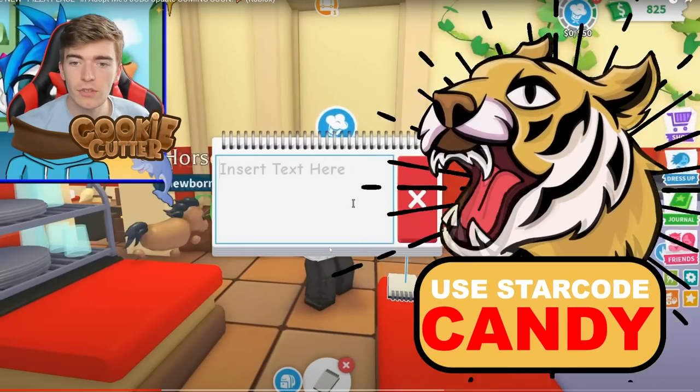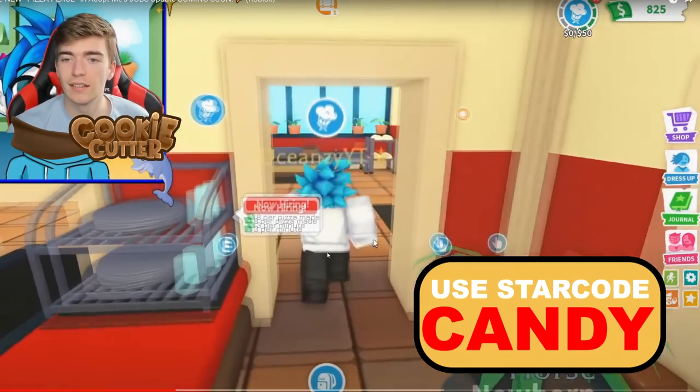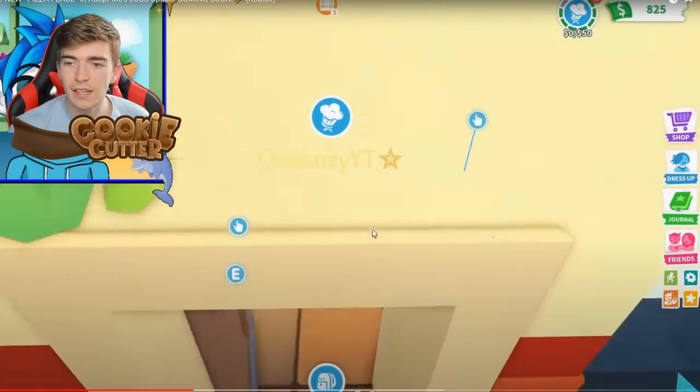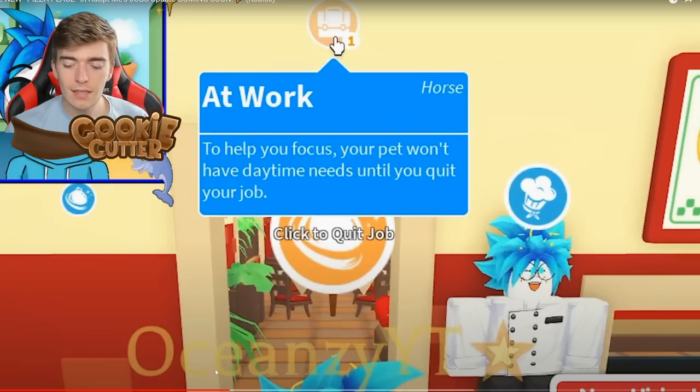There's a notepad and you can leave notes on it, which is really interesting. You can also leave orders. You can be like a manager, or even employee of the day. One slightly notable mechanic: your pet won't have daytime needs until you quit your job, which I'm kind of sad about. I was really hoping to care for my pet and have a pizza job at the same time to double my bucks intake, but it is what it is — you click to quit the job.